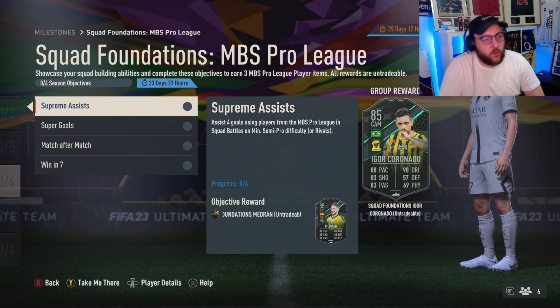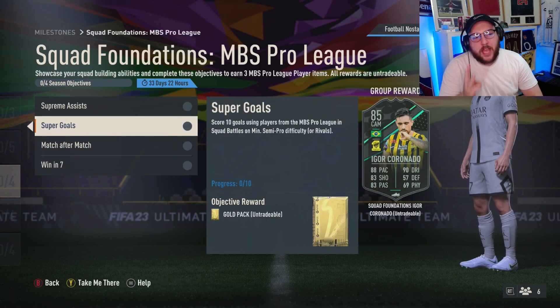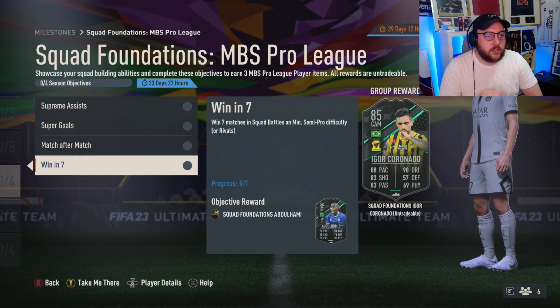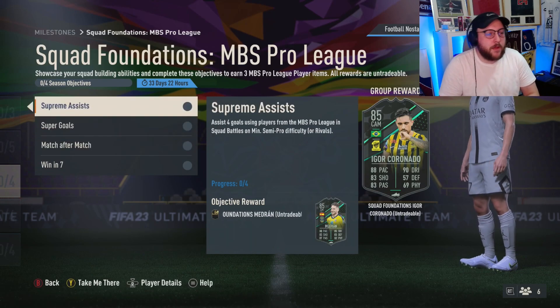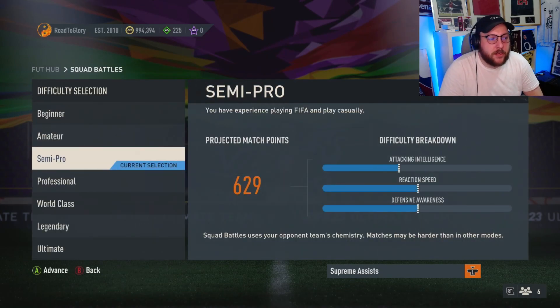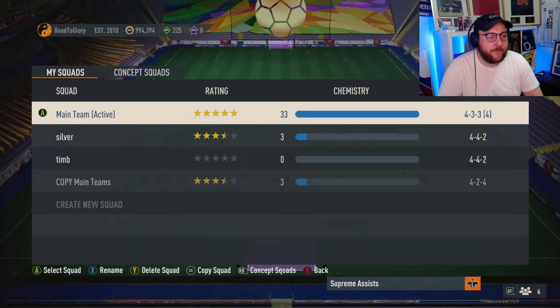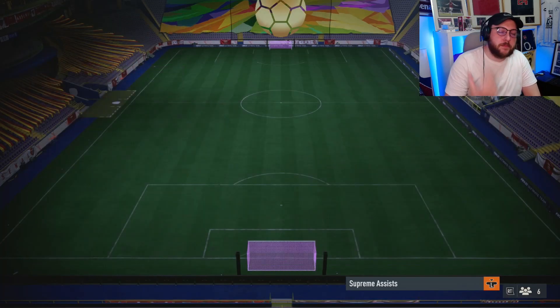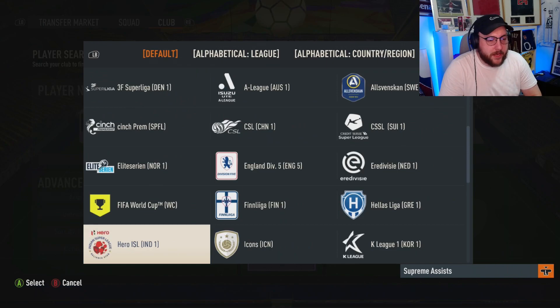There are a few tricks you can do to unlock a couple of things at the same time. First, you're going to want to have at least three MBS or Saudi Arabian League players who are silver. The reason is you can use any players — we're going to do this on semi-pro squad battles. If you use silvers, you can get Silver Beast done at the same time. Silver Beast is basically completing a set amount of objectives to earn a rare mega pack at the end.